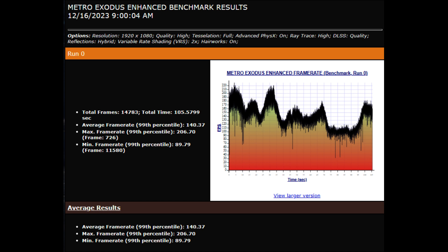Going from there, we'll hop over to having Advanced Optimus enabled instead of discrete graphics. We've actually got a lower average frame rate of 140 and a lower maximum frame rate of 206, but a much higher 1% low of 89 compared to the 74.